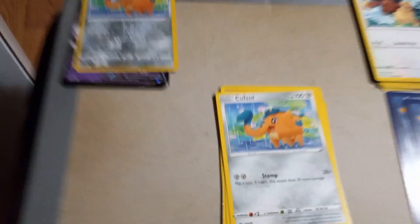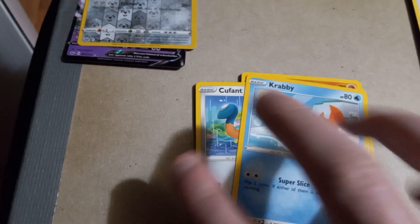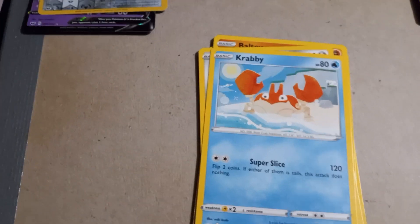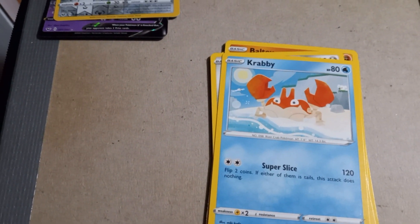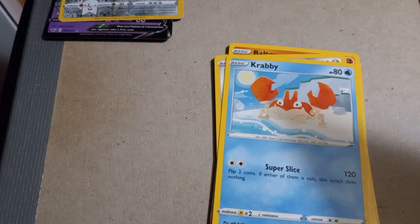They're twins! We got Crabby with 80 HP and Super Slice. You ain't gonna stand a chance against that Indeedy — let me warn you about that now, little buddy.